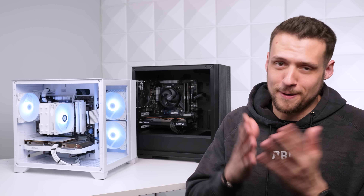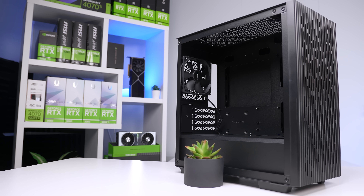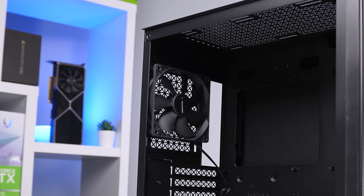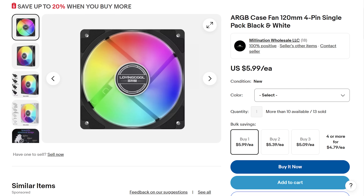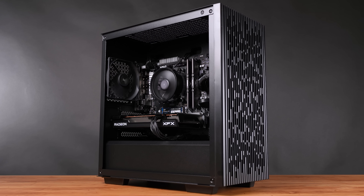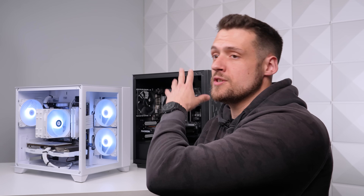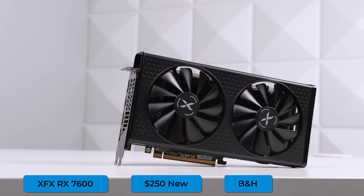We're also saving money with the case — the Deepcool Matrexx 40, one of the best-valued Micro ATX cases on the market right now. It's decent quality and sometimes dips below $40; I scooped this one off Newegg for $38. The one drawback is that it only includes one fan in the back. I'd recommend finding two extra 120mm fans from a previous project or spending a small amount on eBay — I ended up putting two up front for a nice positive airflow setup. With the money saved on RAM, cooler, and case, we have a little extra to play with for the GPU. With $250 to spend, I consider the RX 7600 the best available card on the market — indeed a good boost over the RX 6600.